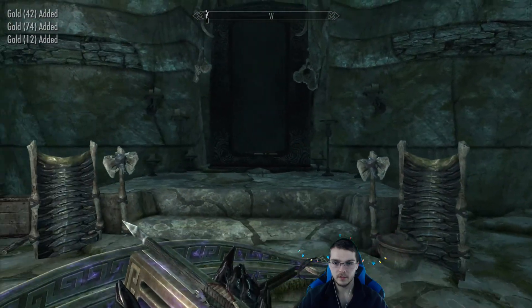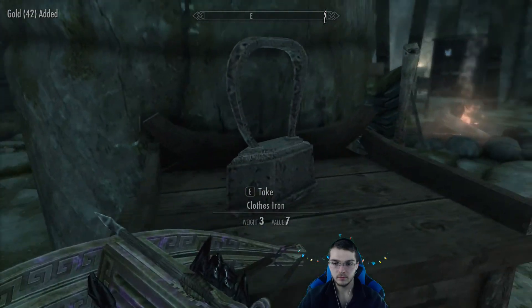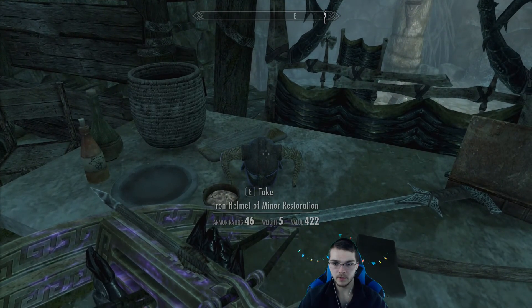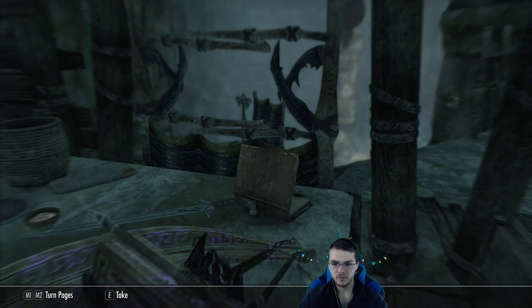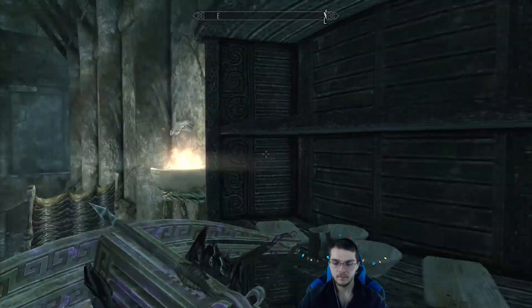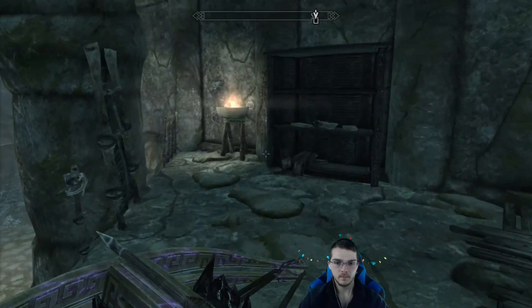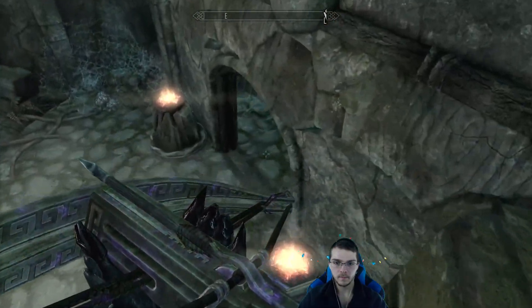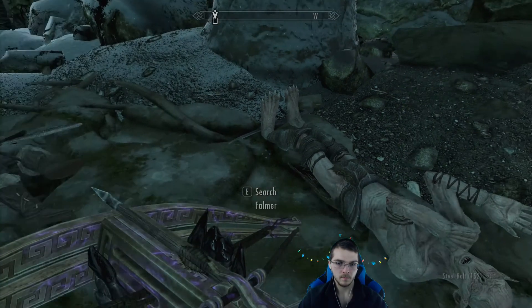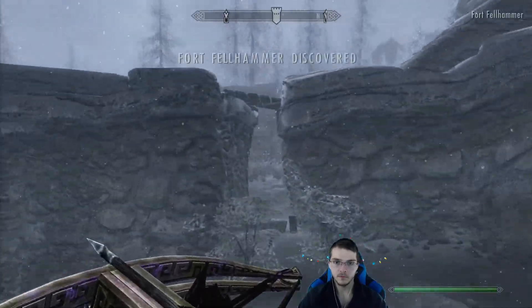That wasn't really that exciting. Ooh, a moth in a jar — that's kinda cool, I like that. It's mine now. Iron Helmet of Minor Restoration — technically not worth taking, but I took it, so whatever. Where's the way out? Here we go, it's on the wall right here. Fort Felhammer.